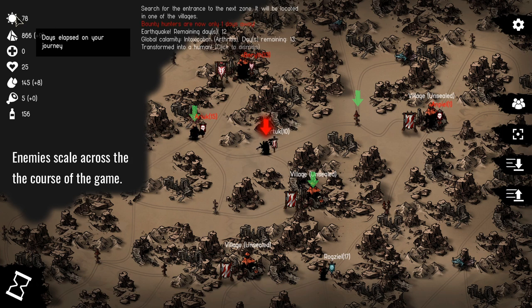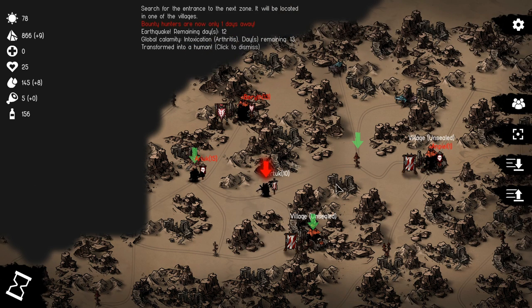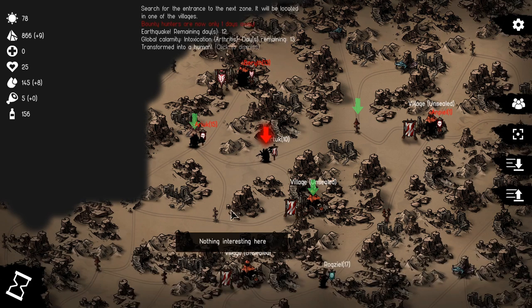Enemies scale across the course of the game — the later into the game you are, the more scaling the enemies will experience. There is a motivation to be thoughtful in your approach and movement, because if you wait too long, enemies will scale more rapidly than you are if you're avoiding fights. Supposedly the scaling is reduced or gone on map one, but the other maps past that all have additional scaling.